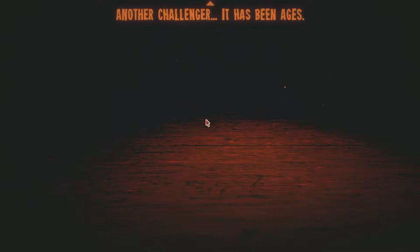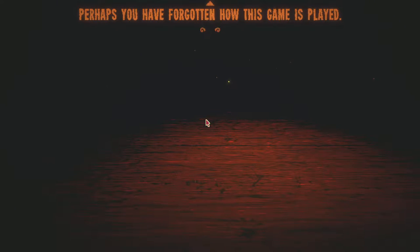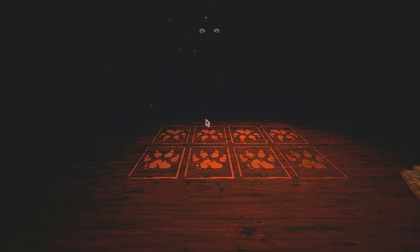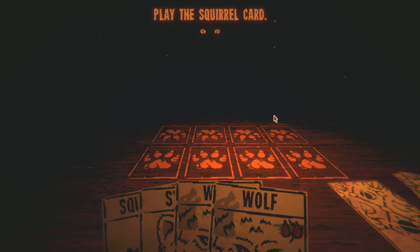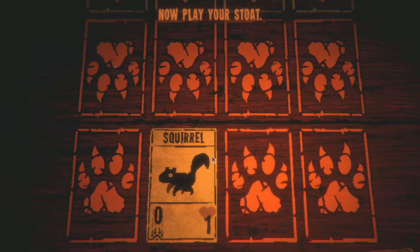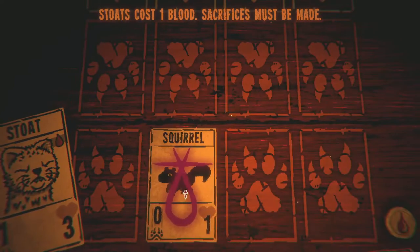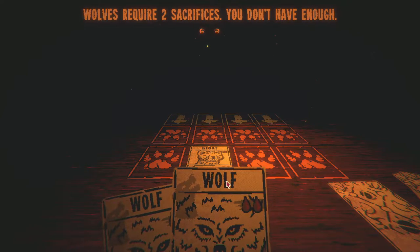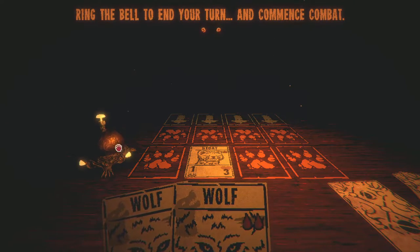Inscription is a nice little roguelike RPG card playing game and it's very weird overall. The game's narrator says 'another challenger, it has been ages, perhaps you have forgotten how the game is played, allow me to remind you.' The tutorial has you play the squirrel card, then the stout, which costs one blood — described as 'an honorable sacrifice.'